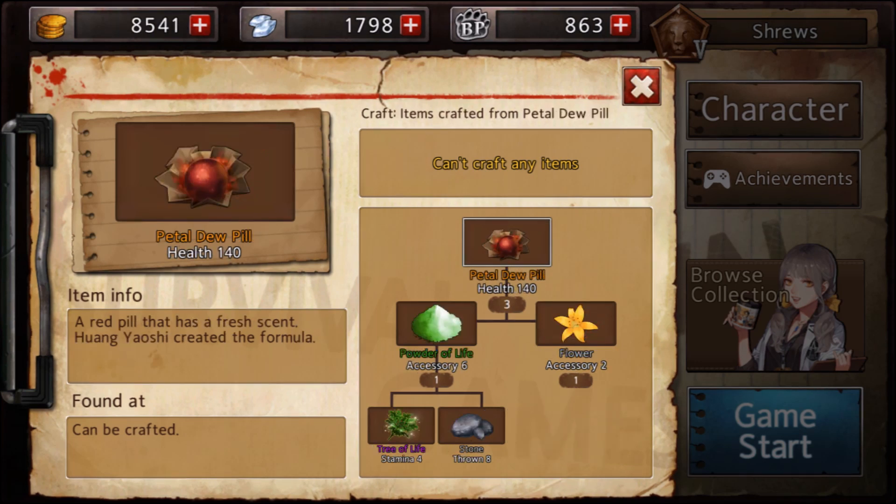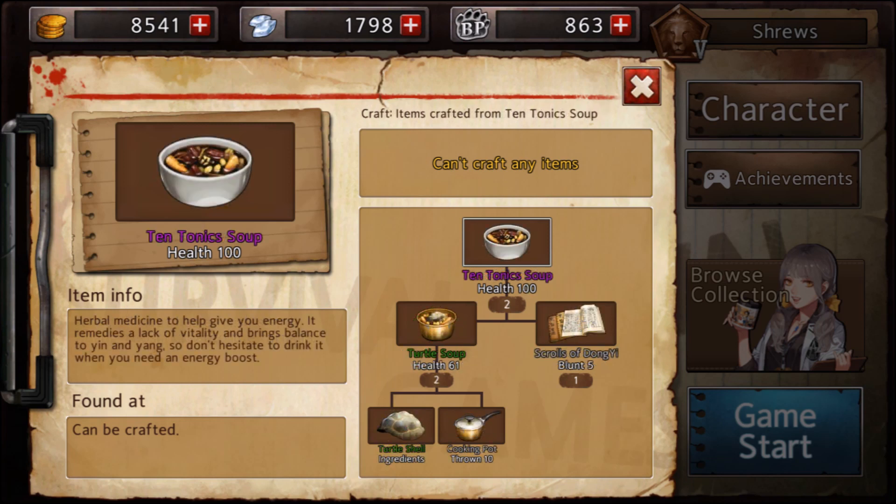That point segues into my next one: make use of your food drops and learn food recipes off by heart. This is very, very important. You should almost never be dropping Scrolls of Dongyi or ramen or anything like that. Scrolls should pretty much always go into something like acupuncture or ten tonics, because of how quickly they become very effective recovery items.